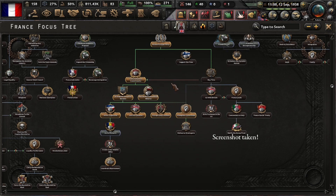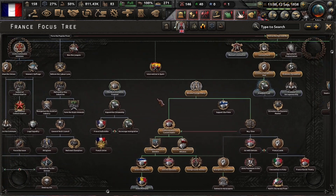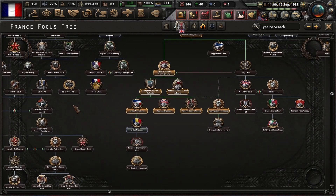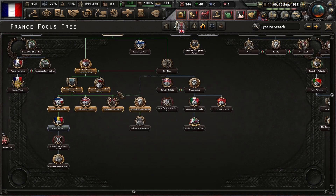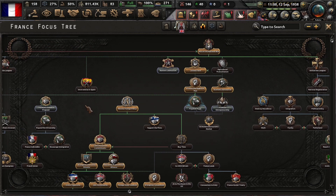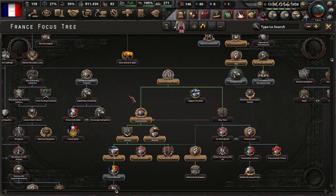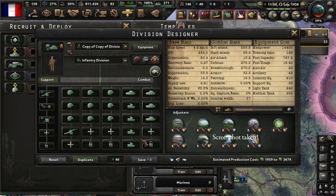Basically you have plenty of focus tree options to go with. After this you can boost your industry, your colonies, whatever you want. I did the alliance focuses first to get my allies and start the war with Germany as soon as possible, so when the Soviets declare on Poland I'm ready for them.